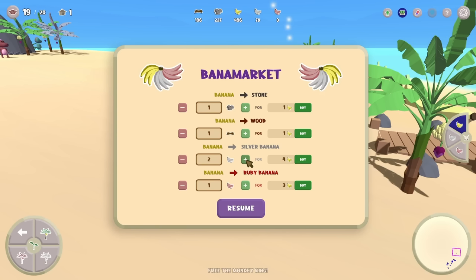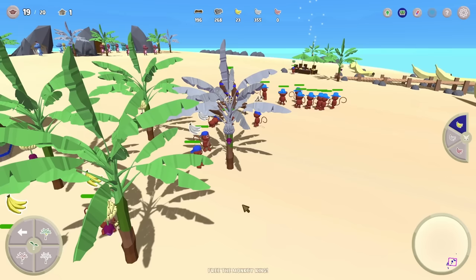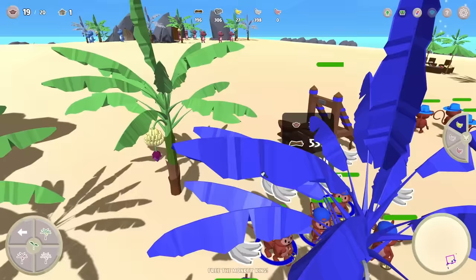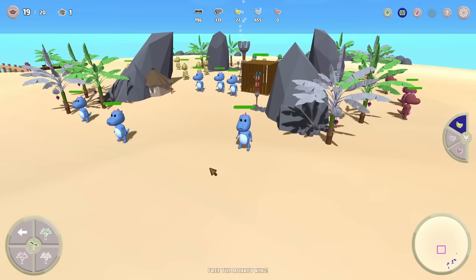We do have a lot of regular bananas to spend, so let's see how many silver bananas we can get. For 500 regular bananas we can get 250 silver bananas — I like that. So we'll just get the rest of our monkeys collecting the silver bananas so we can afford that ruby banana tree a lot sooner, because we are definitely gonna need a lot more bananas to take out the rest of these dinosaurs protecting the king. There are just so many of them — ridiculous.